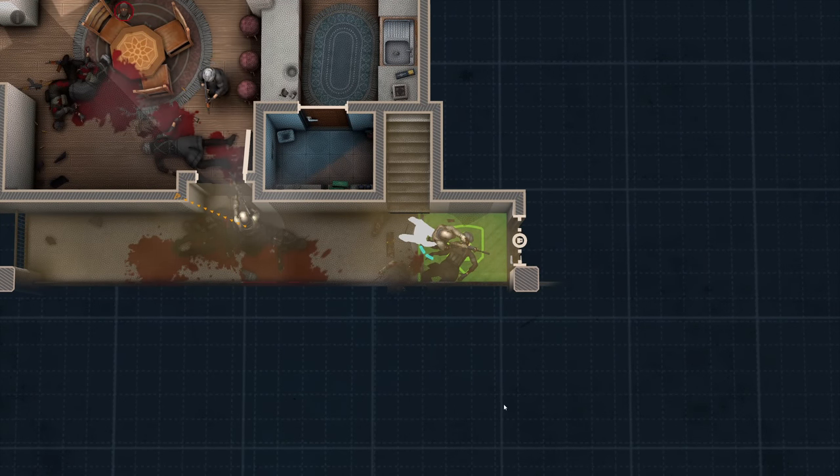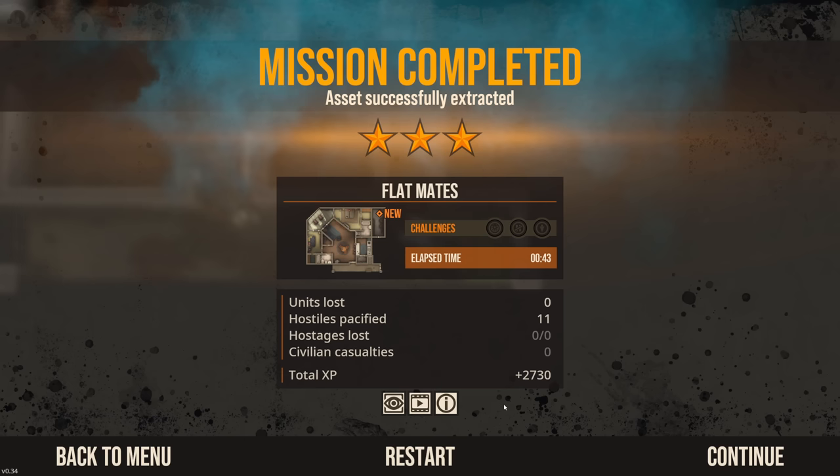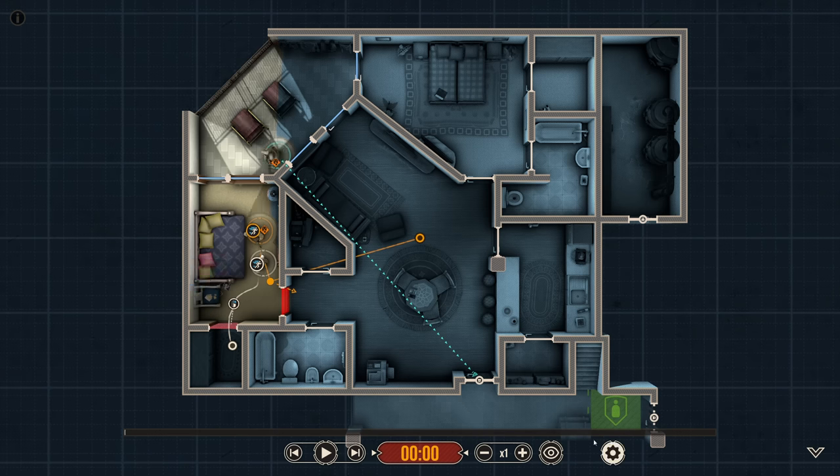Oh, this is a spicy one, boys. You definitely have to push, push, push to get out of there on time. That was only a 43-second operation. This is what it looks like in playback. Remember, that's the first time I've seen this. We managed to get three stars on the first attempt. Tempo matters, especially in the defense when the enemy is going to keep on coming. Let's watch it back and see how it went.